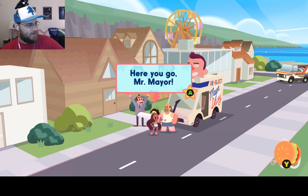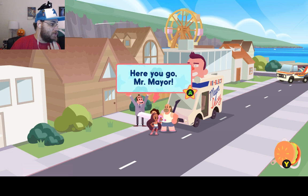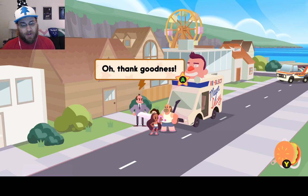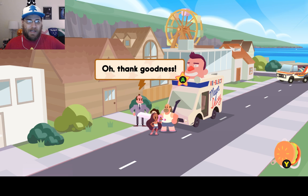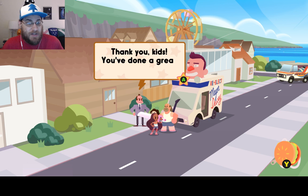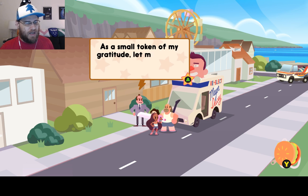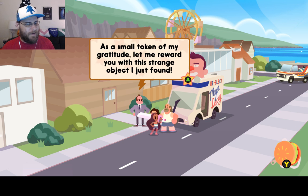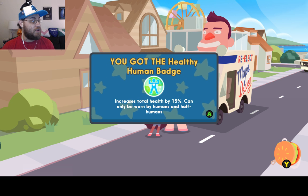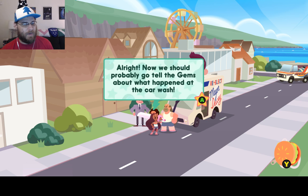Here you go, Mr. Mayor. Can't stop the rock — yeah, that is very true. Greg generates a lot of aggro with all of his moves. Which is a big reason why I didn't use Greg all that much when I played this game — it's kind of not worth the effort. Well, I mean, it is worth the effort if you want to put in the effort, but there are just easier ways to go about things in my opinion. Thank you kids. You've done a great service for your city. As a small token of my gratitude, let me reward you with this strange object I just found. You got the Healthy Human Badge — increases total health by 15. Can only be worn by humans and half-humans. Yay! I'm so proud of us. Now we should probably go tell the gems about what happened to the car wash.